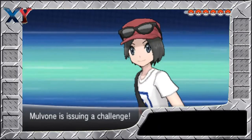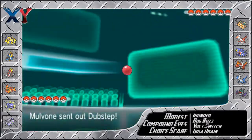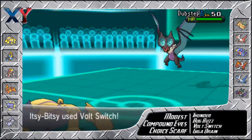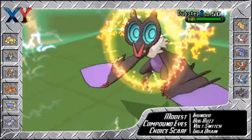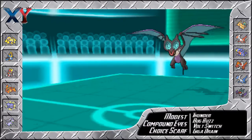My opponent today is Molbone19. He and I are buds on Skype, and he heard about my Race to 2K thing and agreed to help me out with a battle. So I'm going to start with my Galvantula as he starts off with his Noivern, and I just go straight for the Volt Switch.